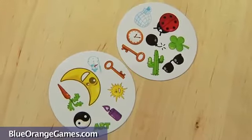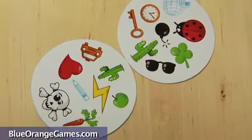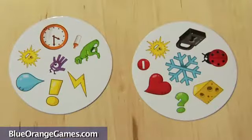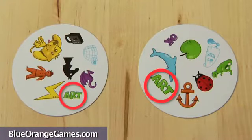This smart game is perfect for ages six plus and can be played between two to eight players. A typical game takes about 10 to 20 minutes to complete. Each of the 55 cards always has one and only one symbol matching between any two cards. This kaleidoscope effect of matching symbols is what makes Spotted so fun.